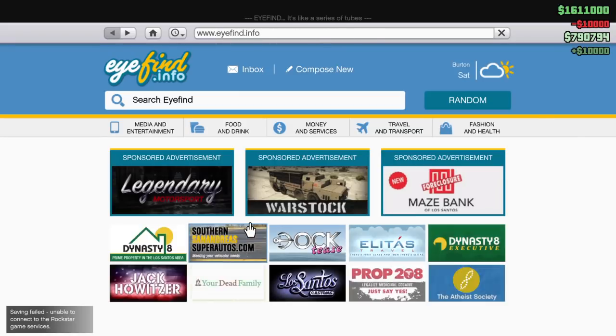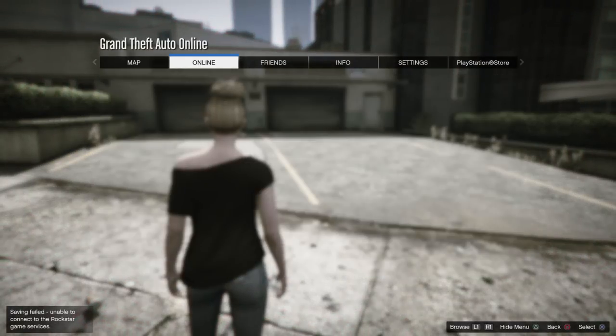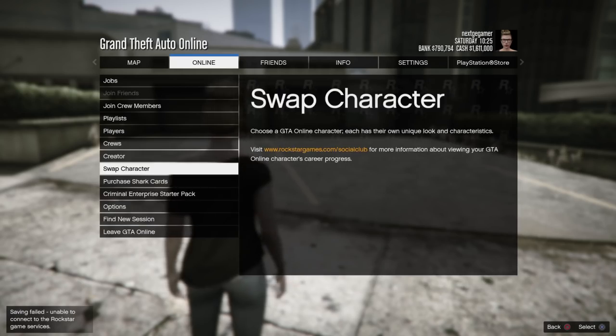From here, all you have to do is switch back to your main character. Go to online, then swap character.